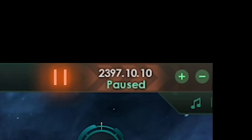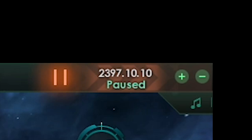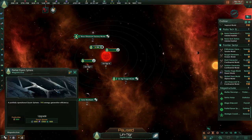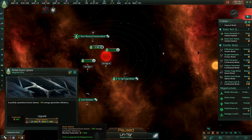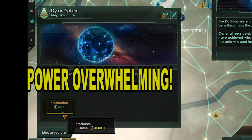When we reach year 2400, or the set endgame year, we will get a crisis within the next 20 years. Crisis factions are very powerful enemies that are out to cleanse the entire galaxy. It is very important that you are prepared by the endgame year, as the crisis will pour tons of enemy fleet power into your galaxy. The second stage of the Dyson Sphere is complete — upgrading to Stage 3 will give us 3,000 energy credits a month. We're also building a Mega Art Installation site for some more unity. Our Dyson Sphere is finally complete: 4,000 energy credits a month.